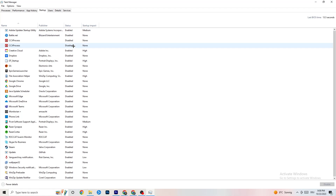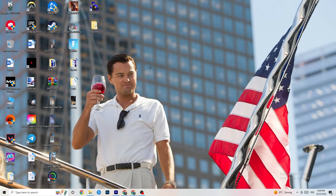Next, go to the 'Startup' tab. I've disabled nearly everything here — disable every single program that auto-starts in the background that you don't need, to reduce your GPU and CPU usage. Right-click each one and click 'Disable.' Once you're done, close Task Manager.